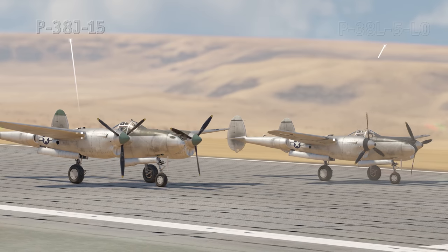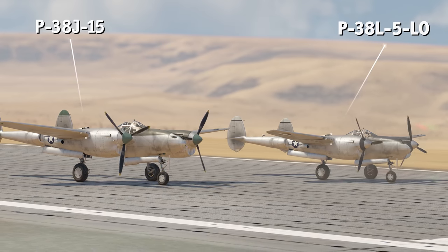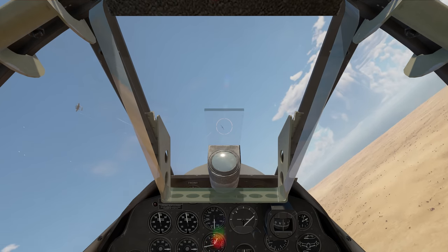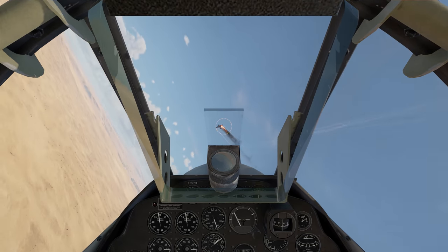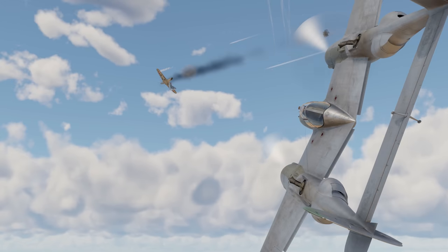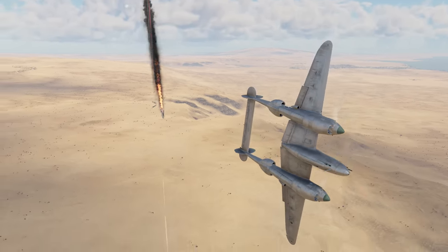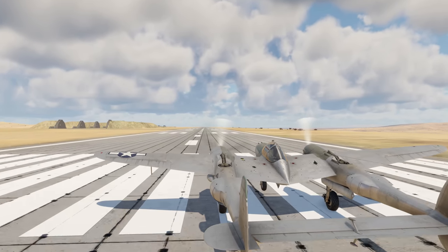Then we have two variants of the P-38: the P-38J and the P-38L. Like most other twin-engine interceptors, this aircraft has high flutter speed, but it's also equipped with good flaps, making it a decent turnfighter. Furthermore, it's heavily armed and well-protected. The P-38 hardly ever catches fire and can make it back to base after sustaining serious damage, even with one engine out.